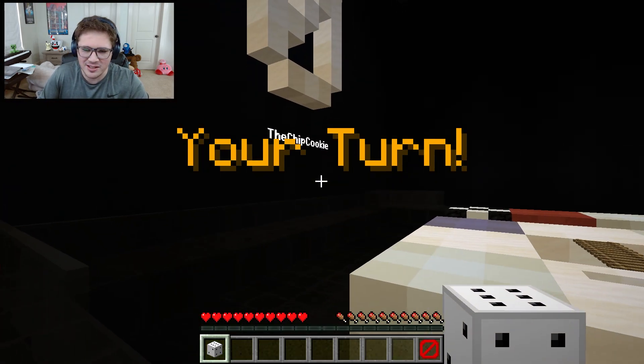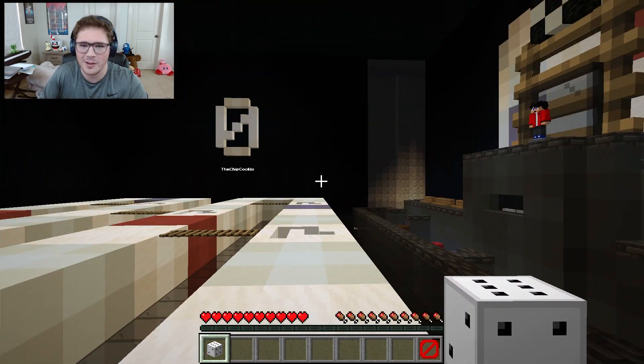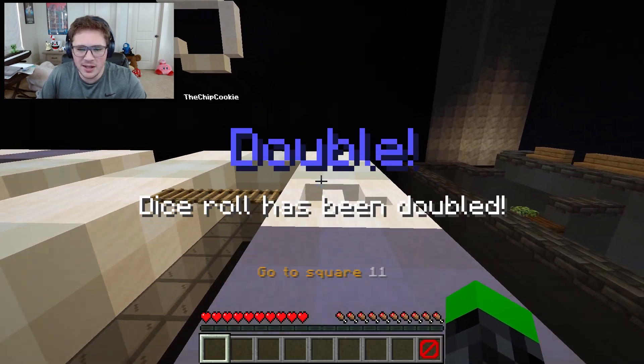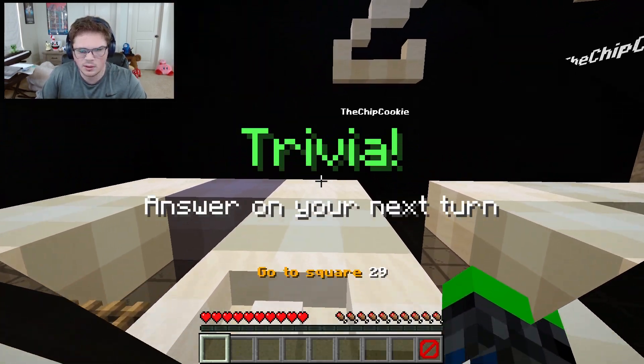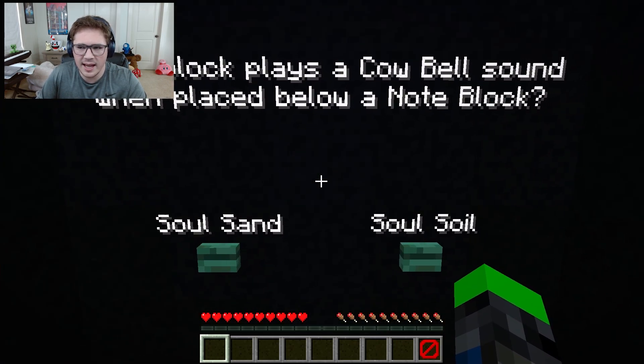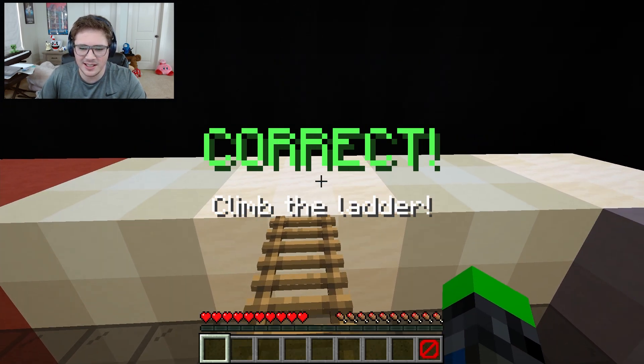Oh my goodness. The animation is disheartening. I'll be back there in a minute, don't you worry. Hey, dice roll has been doubled - let's go. Trivia again. Which block plays a cowbell sound when placed below a note block? Cowbell sound - soul sand or soul soil? Soul sand. Correct! Let's go.